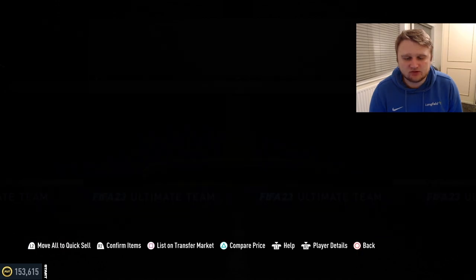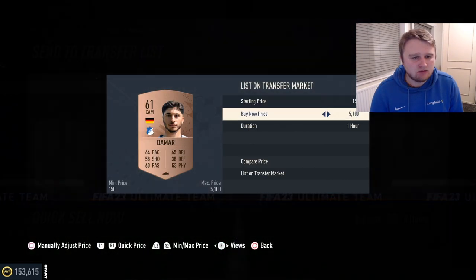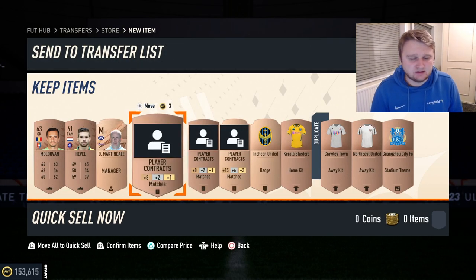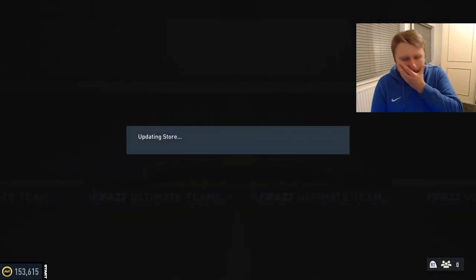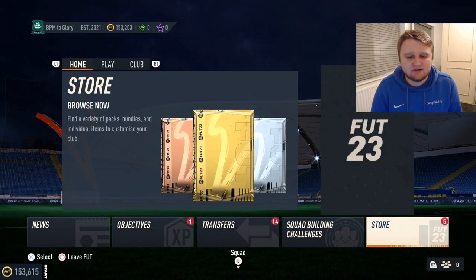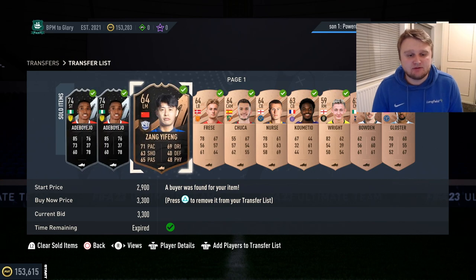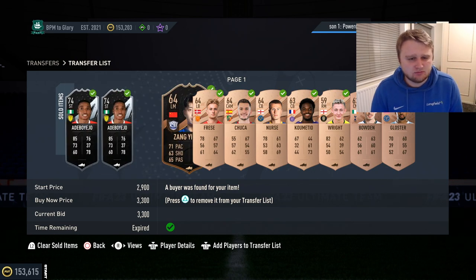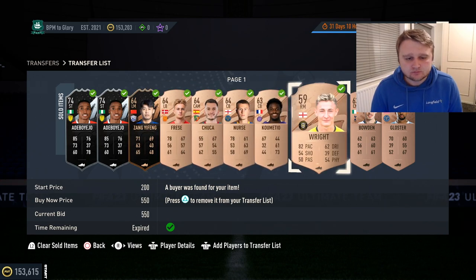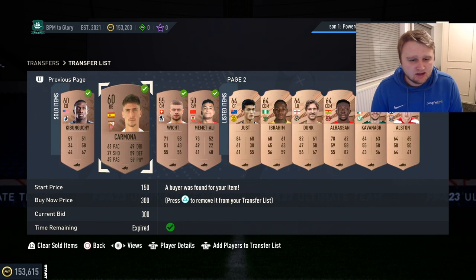We're at 99 out of 100 in the transfer list, just need one more card. None of the players from this pack look likely to sell except Moldovan, who's in the Bundesliga so might sell just from being in a bigger league. We're now at 100 out of 100. We're on 153,203 coins — 14 cards have sold with 86 still remaining, including three informs at 7.2k, 7.3k, and 3.3k.